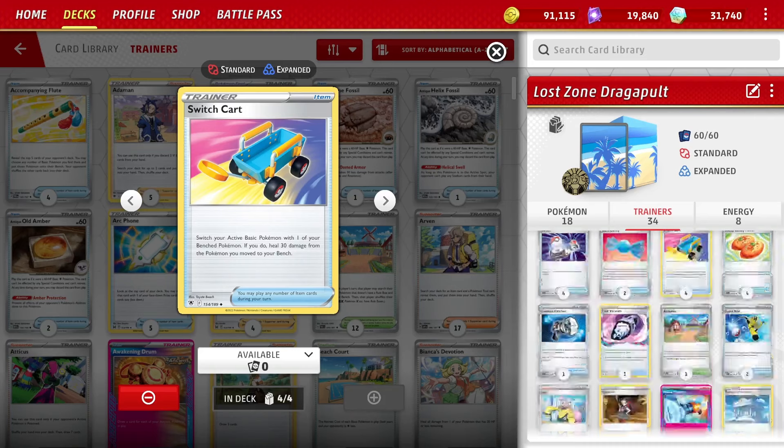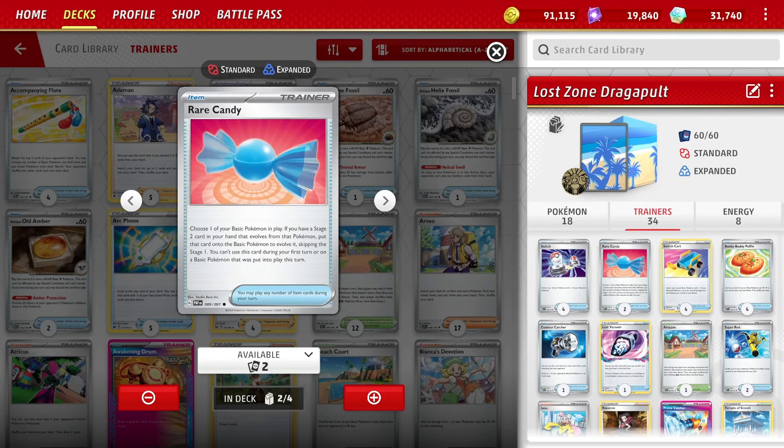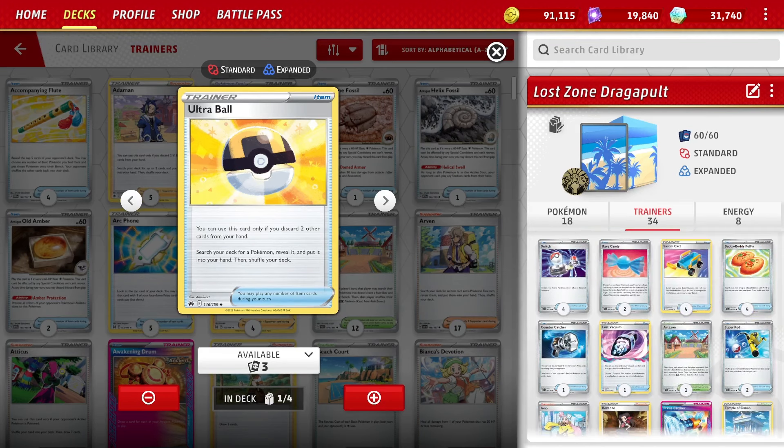We don't play Jet Energy, though you could put it in. For other gusts we play Counter Catcher. Two Rare Candies — it's useful, but you're not going to use more than one a game, and a lot of times I don't even use one because I still have Comfeys in play or other attackers like Sableye or Radiant Charizard. Four Buddy Buddy Poffin for Pokemon search, three Nest Balls, and one Ultra Ball — which these decks don't generally play, but I like it. It's the only way to search for your Drakeloak or Dragapult, so it's just another out to getting the Stage 1 or Stage 2.